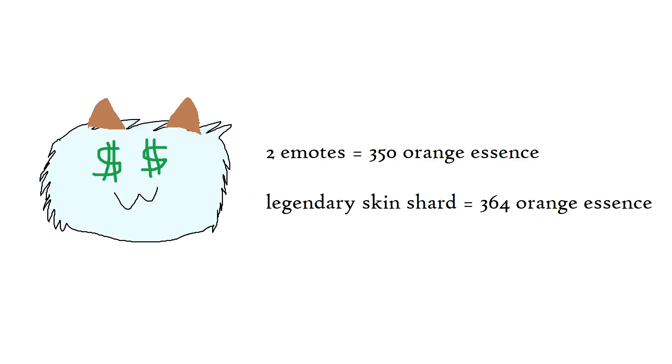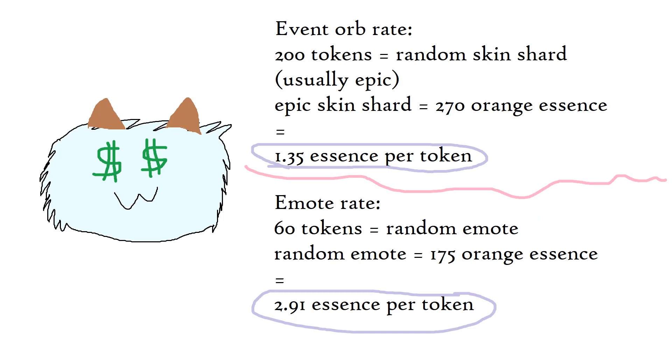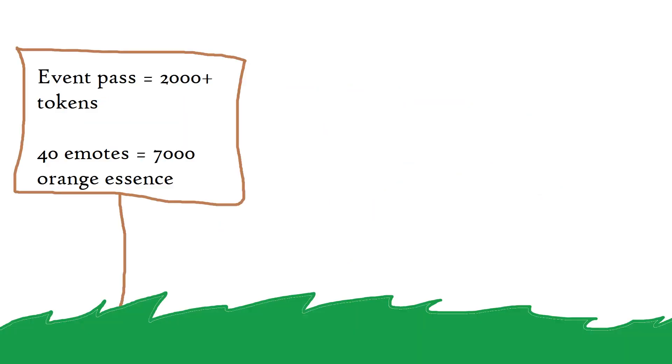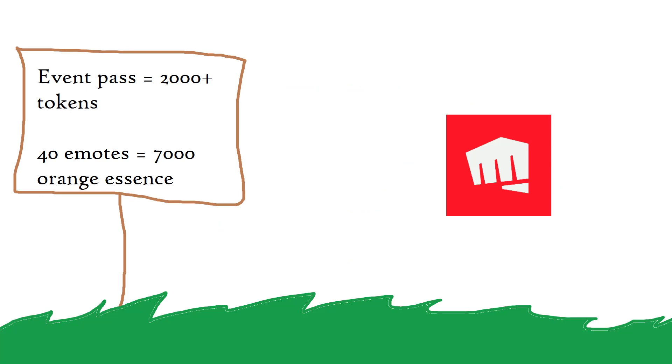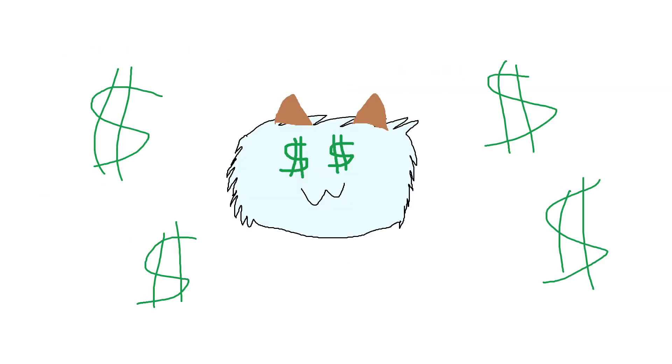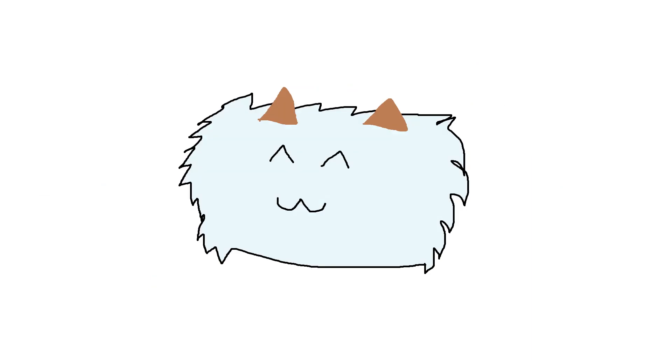Instead, you have the option to disenchant your already-owned emote permanents that you can't use for a hefty 175 orange essence. With this, two emotes is already about the same as disenchanting a legendary skin shard. 60 event tokens gets you 175 orange essence now, which is an insane ratio compared to spending 200 tokens to get one epic skin shard that'll disenchant for 270. Assuming you buy a pass for $10 and get 40 emotes, you now have 7,000 orange essence without losing a single skin shard in the process. If Riot ever sees this video and changes the way that emote disenchanting works in response, that would really suck. Until then, this is by far the most efficient and cheapest way to get orange essence to grind out those challenge skins, and it's always consistent.